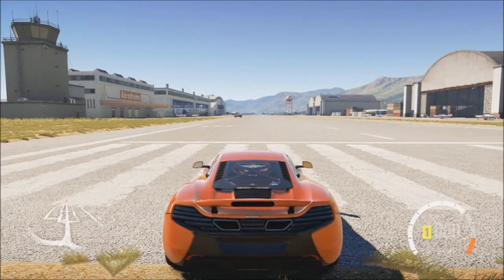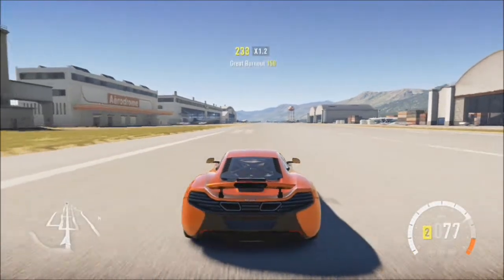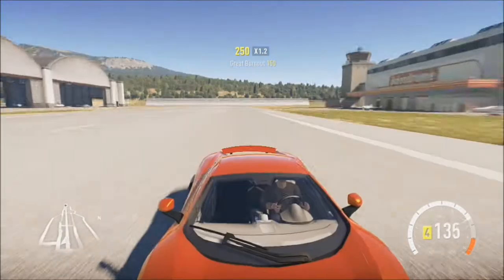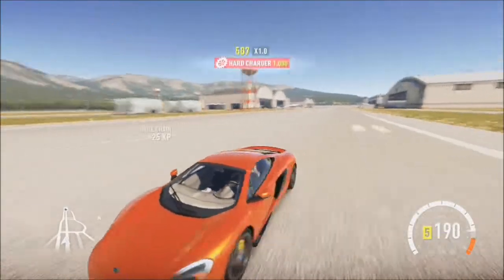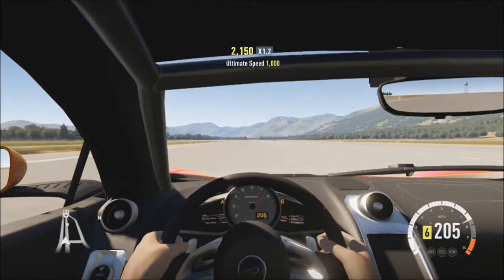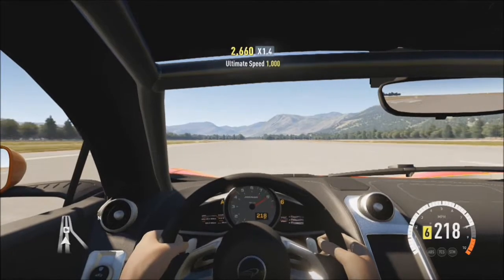Anyway, we're here at the airport to get our top speed and time. This car has six gears, which is all you really need, and it looks so good. Basically the front half is the McLaren P1 and the back half is a McLaren 12C. The P1 is my favorite supercar of all time — I really love it — though I still prefer the 12C, but this is really really nice.